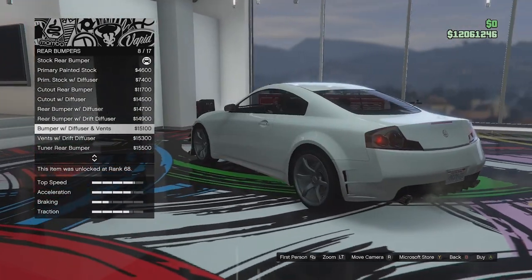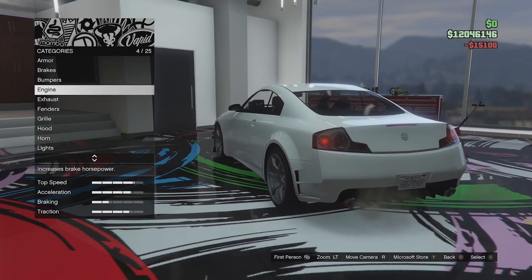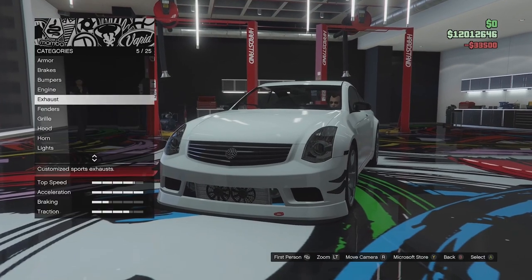I quite like the diffuser built into the bumper — it has those little vents behind the rear wheels. Looks quite good. We'll fully upgrade the engine.